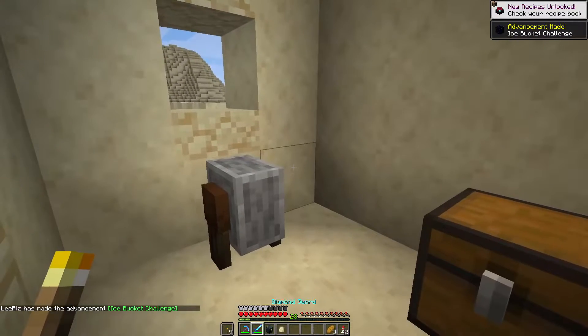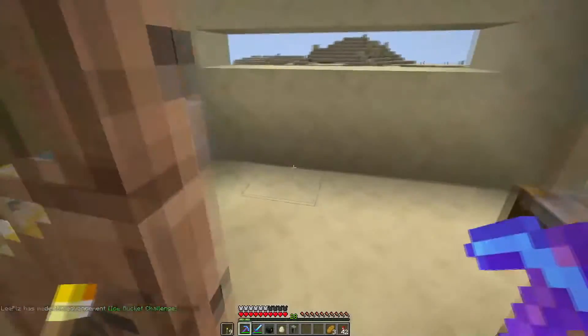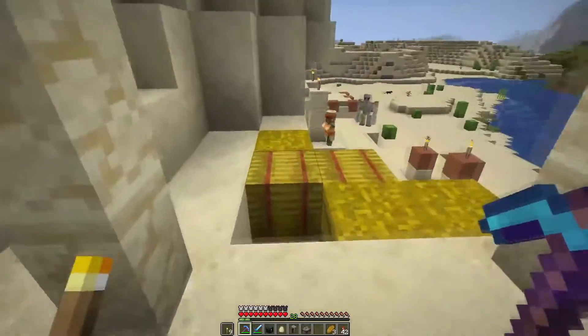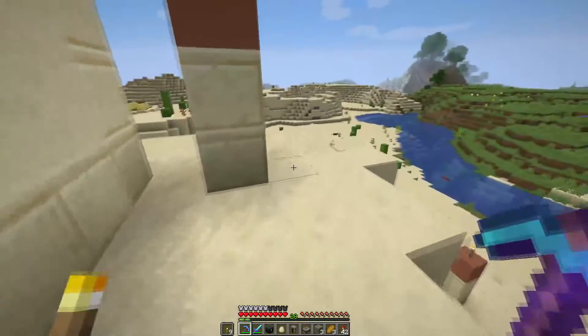That's the first time I've gotten that. Let's go ahead and grab that — that's one of the new career blocks. Here's another one. I've got plenty of shulker boxes, so I should have room for all of the things. I actually really want the mossy cobblestone that I took.